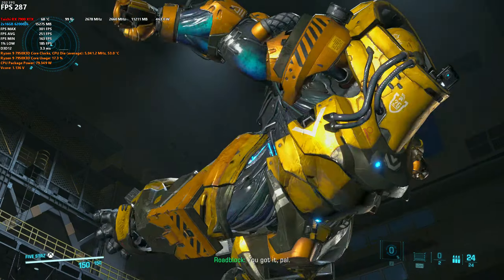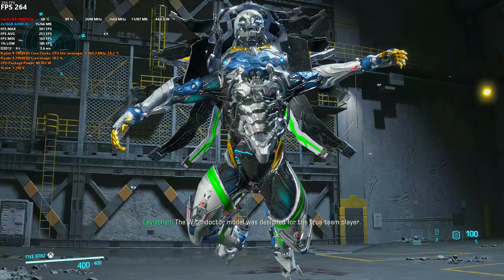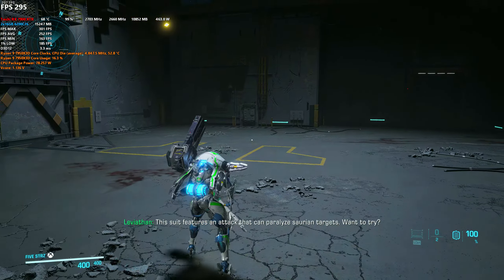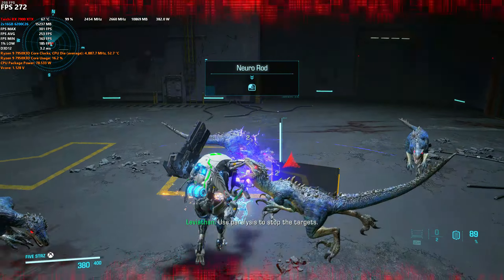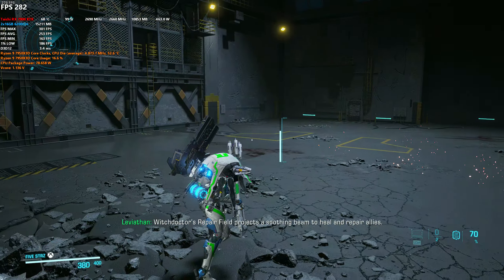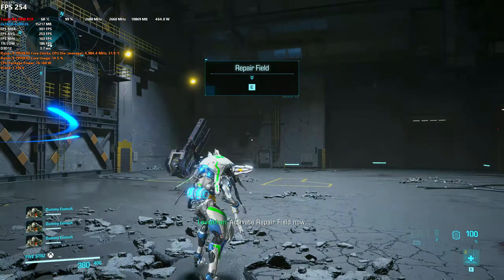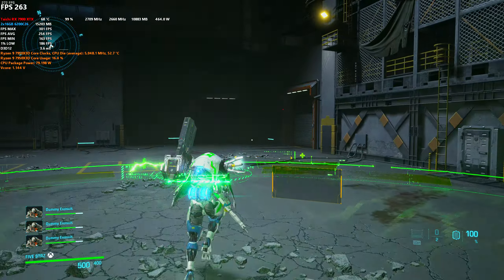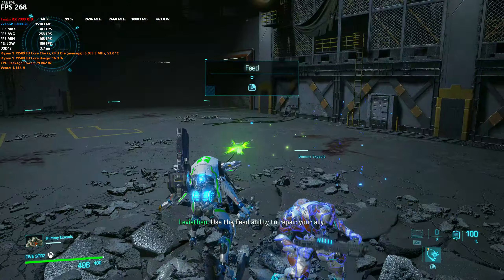You got it, pal. The Witch Doctor model was designed for the true team player. This suit features an attack that can paralyze Saurian targets. Want to try? Use paralysis to stop the targets. Witch Doctor's repair field projects a soothing beam to heal and repair allies. Activate repair field now. Use the feed ability to repair your ally.